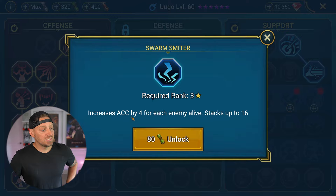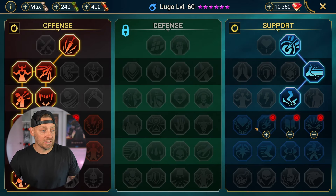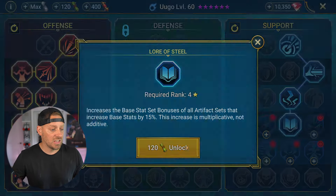Swarm Smitter increases accuracy by 4 for each enemy alive, stacking up to 16. This is going to be an accuracy beast we're building here, with a lot of damage dropping as well and a small healing element. Then we have Lore of Steel, increasing the base stat set bonuses of all artifact sets that increase base stats by 15%. This increase is multiplicative, not additive.